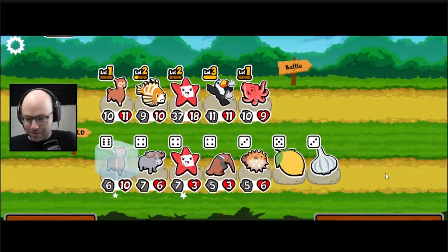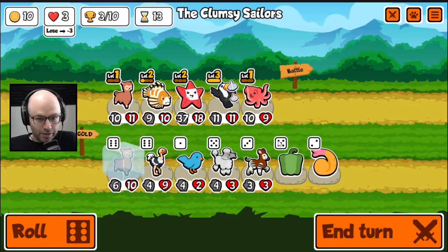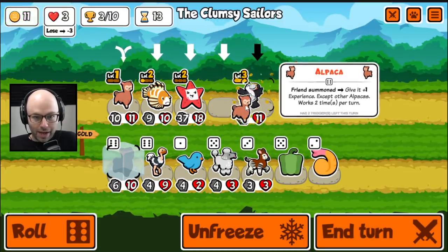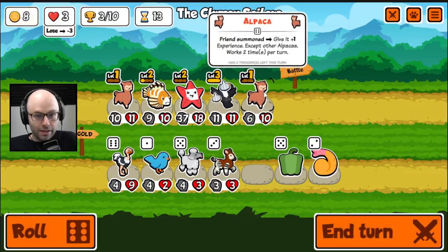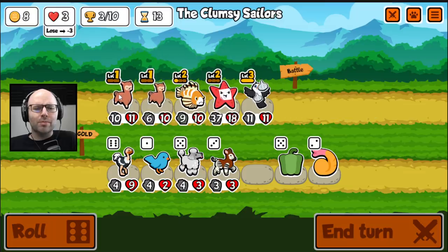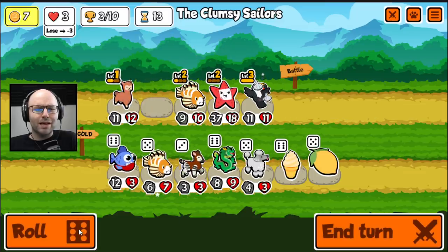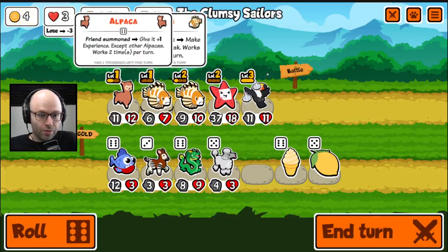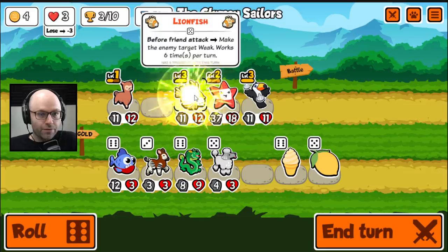Poop fart — what a name. We're looking for sell triggers, man. We don't see any. We're going to sell you, we're going to buy an alpaca. It gets buffs except from other alpacas. I thought it would be except other friends but I simply did not read it properly. So this will create a level 3 clownfish, which is amazing, like if we're able to live.